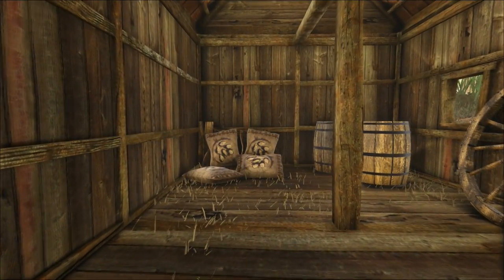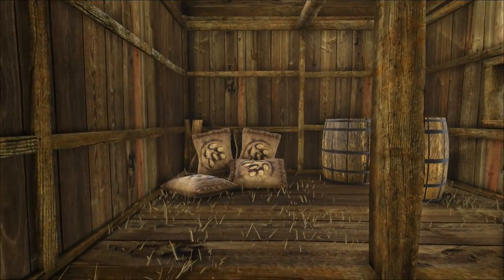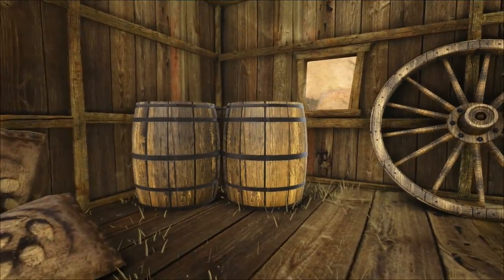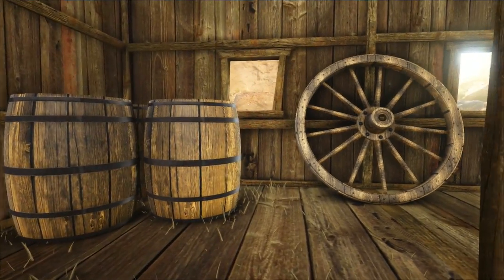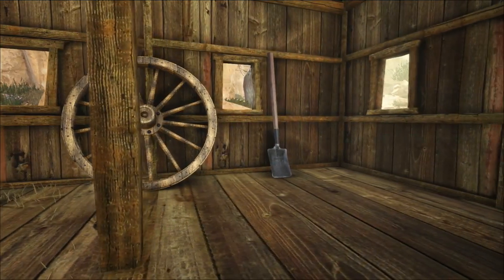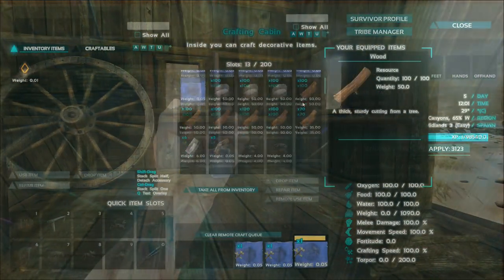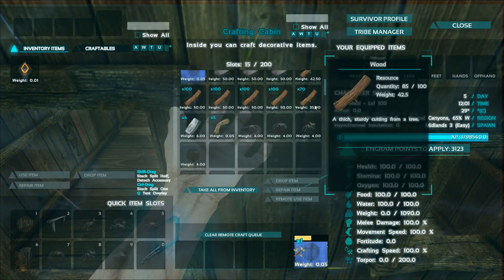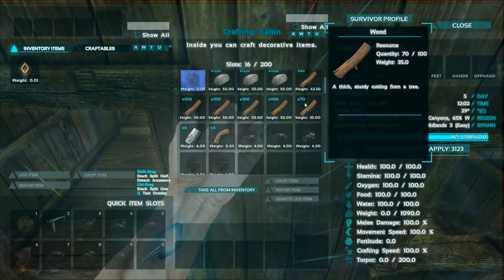Inside the cabin is a few miscellaneous items such as sacks of seeds, wooden barrels, a large wagon wheel and a shovel. Now the cabin may look pretty but it does not have many uses at all. This cabin is actually classed as a crafting bench and it comes with its own inventory. Inside of its inventory is a whole bunch of blueprints that will allow you to further craft any of the other decorations within the mod.